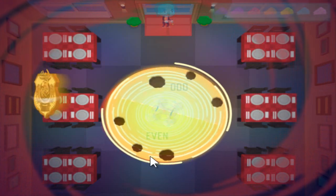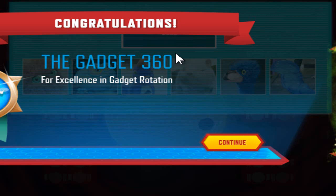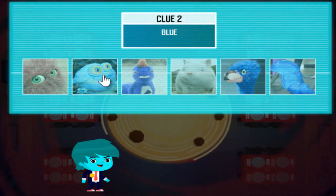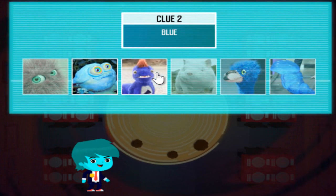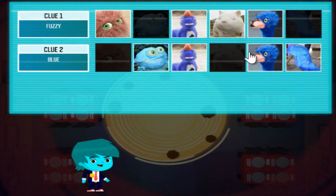The creature was so quick. All I can tell you is that it was blue. Let's put this clue into the Chartimator. Pick all the creatures that are blue. Great work, Agent.